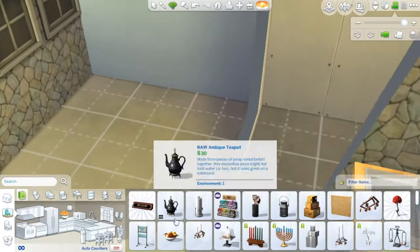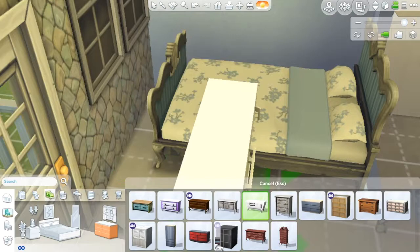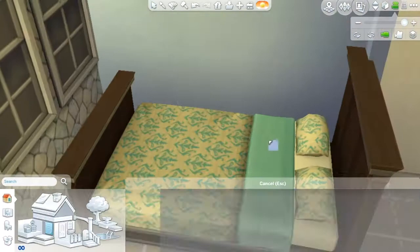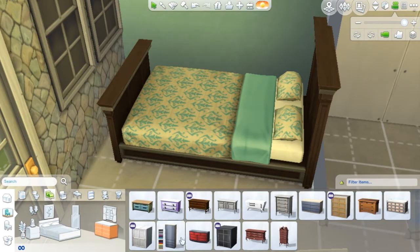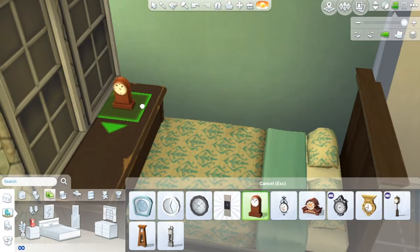I'm decorating the kitchen a bit and then moving on to the little bed area. I was going to use this bed, but it just did not look the way I wanted it to, so I don't end up using it. I end up using this bed in the default color, which I love.